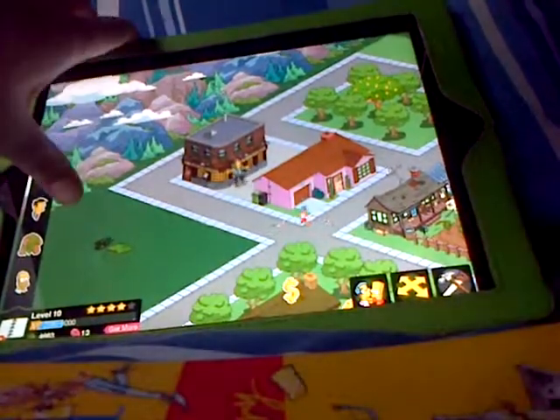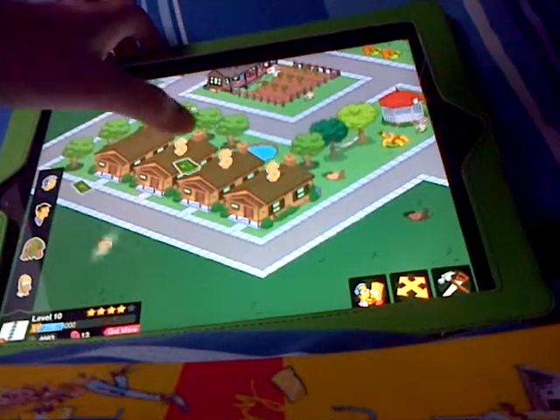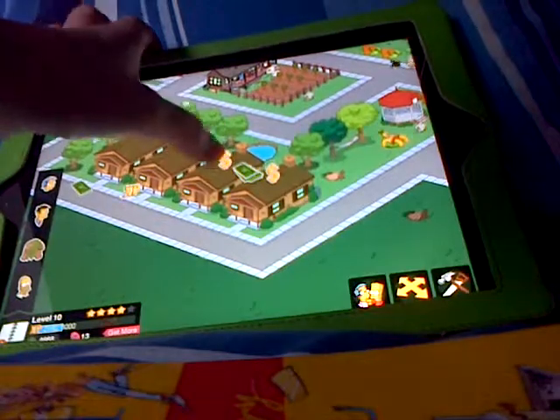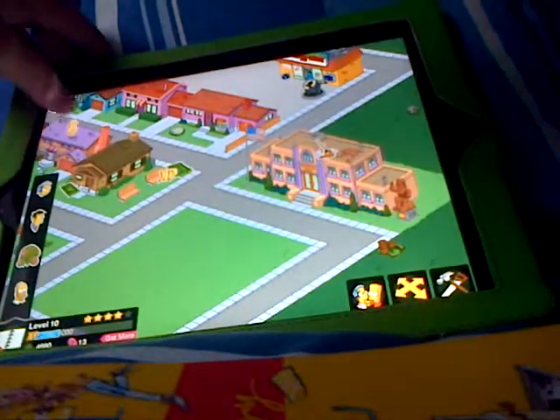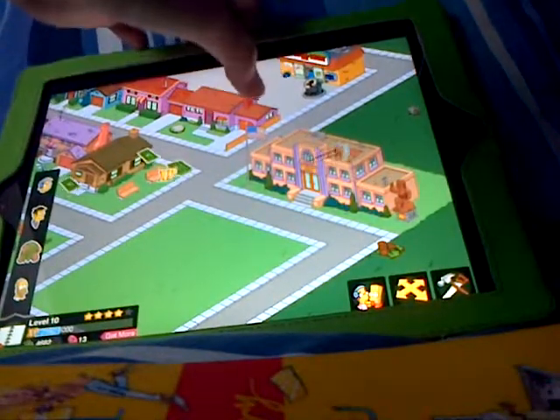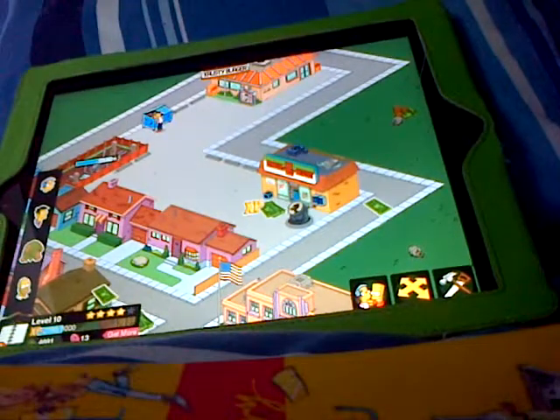There's Milhouse flying his kite. I have all the characters doing jobs — Apu's in the Quickie Mart doing an eight-hour shift, Krusty is walking his monkey, and Homer is eating out of the dumpster.